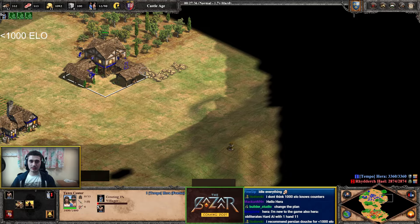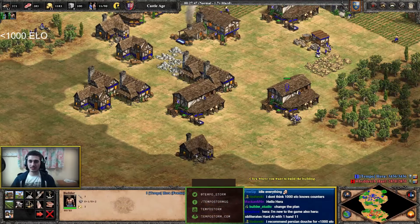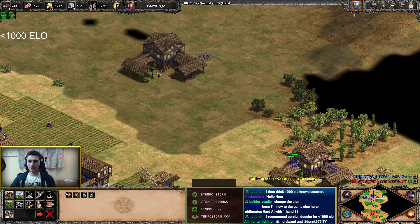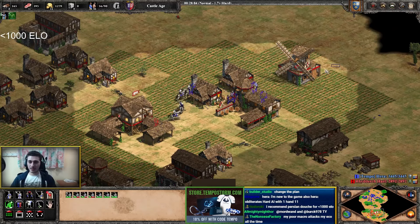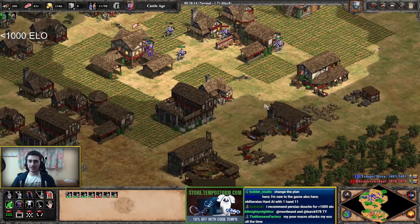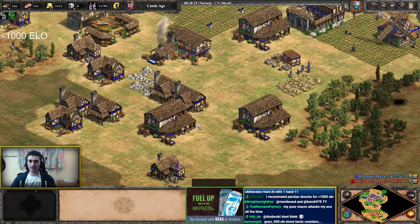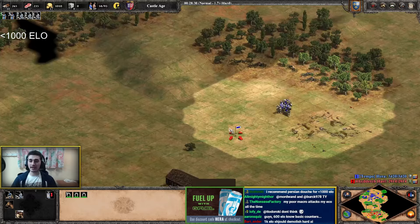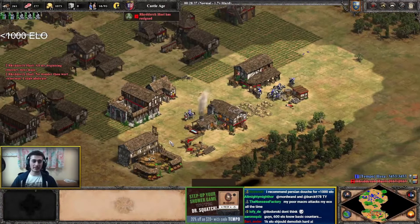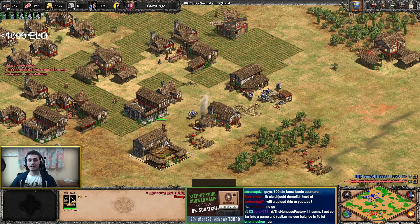I see the opponent making Pikemen — that counters Knights. We know this from playing campaigns and against AIs beforehand, where we learned about unit counters. If it's just one Pikeman, feel free to take them on; if there are many more later, we can adapt. I'm still constantly making Knights from my base. The AI resigned — and this was Hard AI.